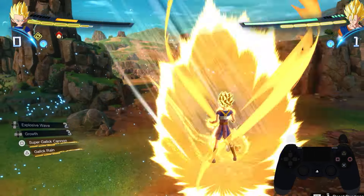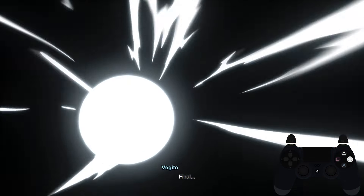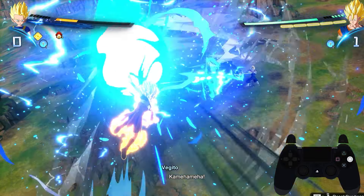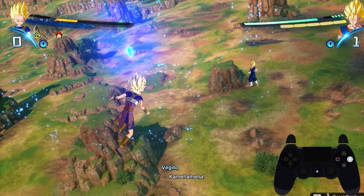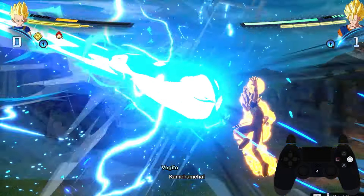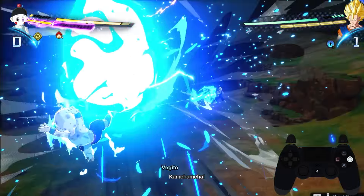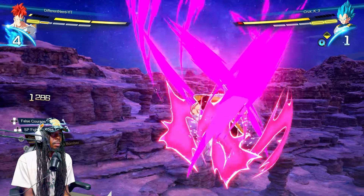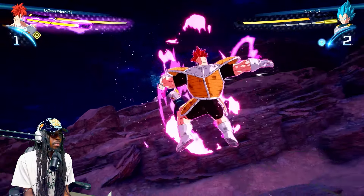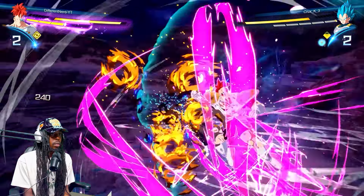A lot of people don't know you can slap away beams with perception. To do that, you need at least two ki charges, then hold perception as you see the beam come out and you'll slap it away. If you look at the top left, you'll see an icon appear — that means you can charge three times faster just for slapping away the beam. In all honesty though, it's very inconsistent, so only go for this when you're super confident and know you're about to win the match.